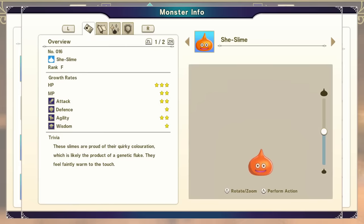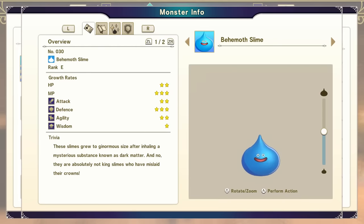She Slimes are available early on — grab yourself one, preferably a higher-leveled one to save time leveling. Next, you're going to need to acquire a Behemoth Slime. These are pretty easy to get: use any slime type and dragon type where either one is E-rank. If you don't have that, check your Monsterpedia to see what fits that level and go grab one. If you need help, you can look up how to do a Behemoth Slime online.